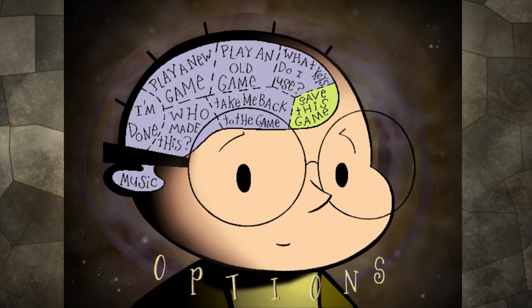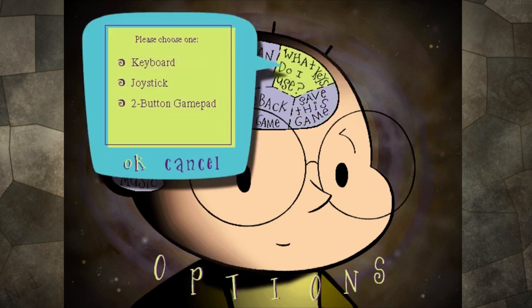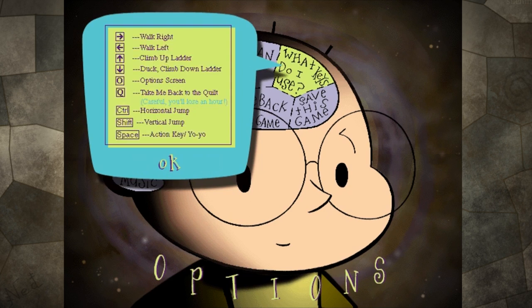There's actually a joystick option for this game and a two button gamepad. I don't have either of these unfortunately, I'm just using the keyboard, but we can have a look at them. Walk right, walk left, climb up ladder, duck, climb down ladder, options screen, take me back to the quilt — and it says right there 'careful you'll lose an hour.' And horizontal jump, vertical jump, action key slash yo-yo. So those are all the controls if anyone was curious about that.